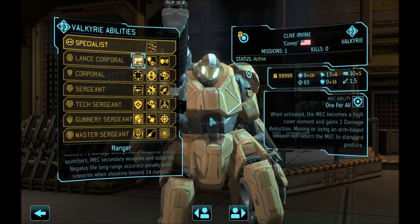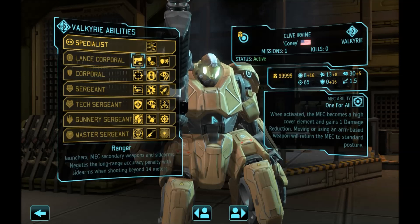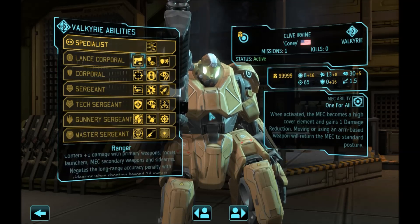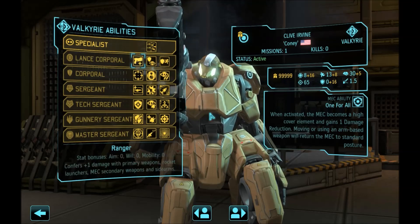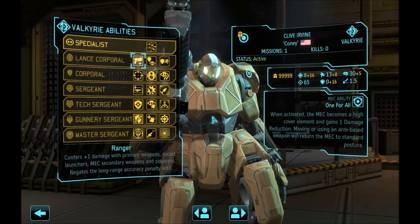There is more than one Valkyrie build I use, so we are going to be talking about Valkyrie for more than one episode. Today we are going to be talking about my tanky-ish Valkyrie build that is basically a close combat skirmisher whose job is to get close to the enemy, screw up the ranks, make them scatter, disrupt with flamethrowers, power fists and so on. You want to get the armor that has a lot of mobility on you because this Valkyrie is going to move a lot. But let's talk perks first and then tactics.